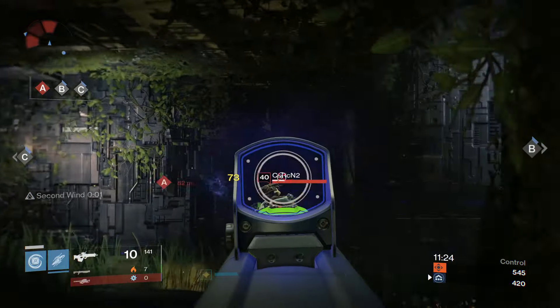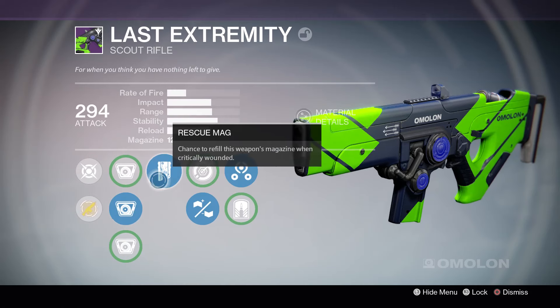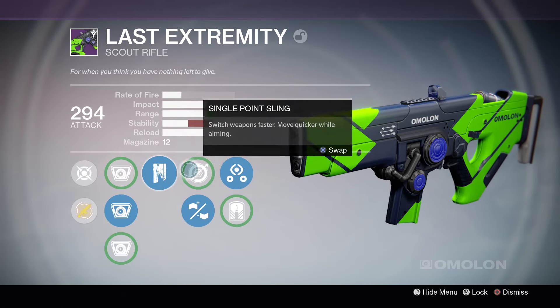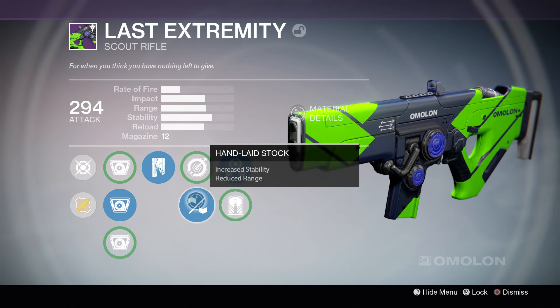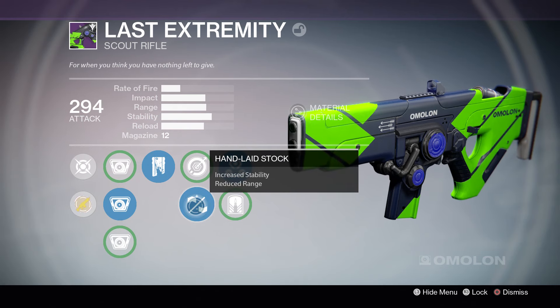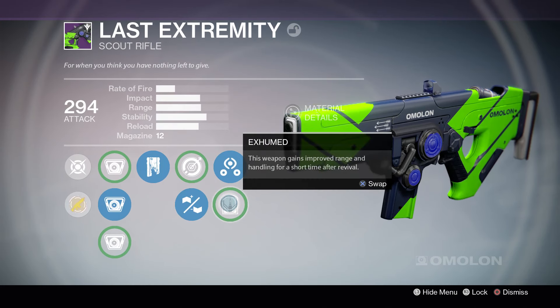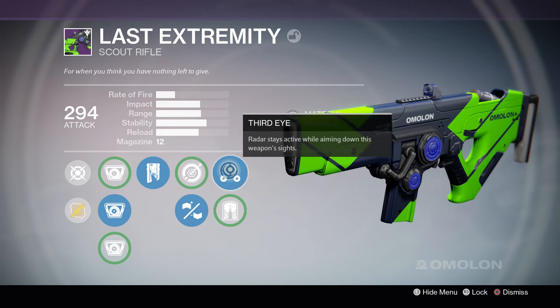I do have a different Last Extremity, so let's quickly go over what perks I have on mine. For my sights, I run Torch, Rescue Mag — chance to refill this weapon's mag when critically wounded. Moving on, I have Single Point Sling and Handlaid Stock, which gives increased stability but reduced range. I go with Handlaid Stock for that increased stability. The reduced range doesn't matter too much considering this is a Scout Rifle. I also have Third Eye — radar stays active while aiming down weapon sights — and Exhumed, which gives improved range and handling for a short time after revival. I go with Third Eye here.